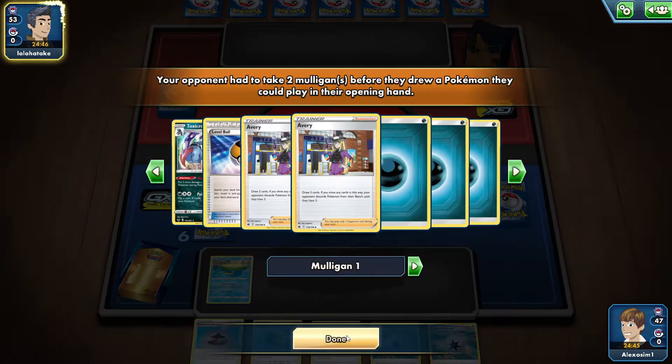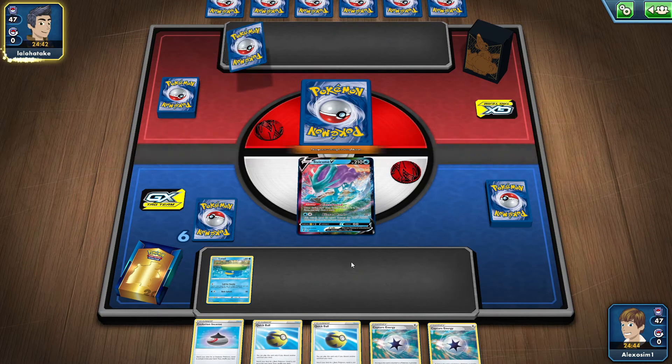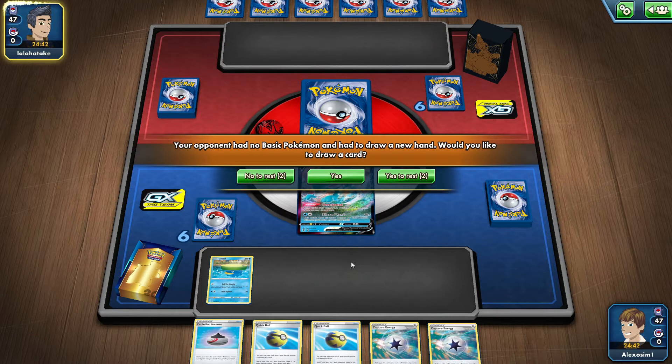Fleet Footed ability. Our hand looks pretty good — we at least have a Crobat and some Pokemon.